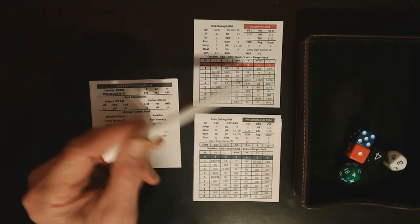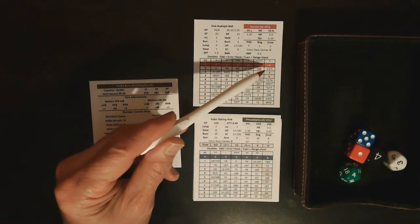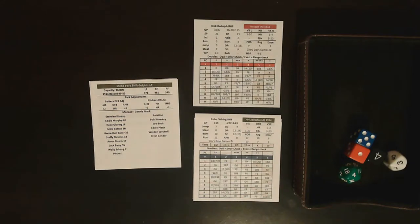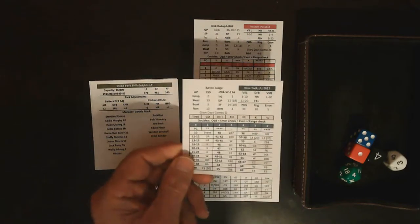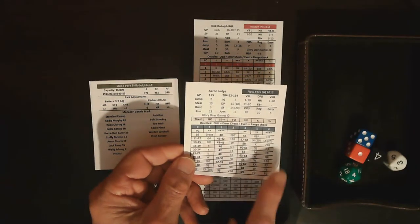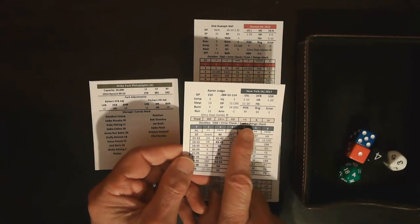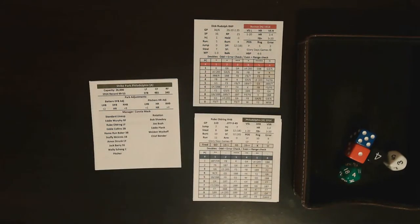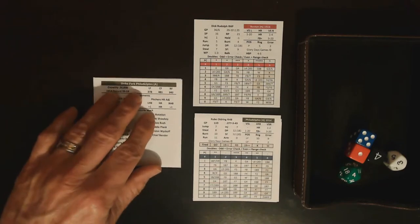The same thing applies on the pitcher's card — if you get a shaded result, you check the tired bar on the batter's card for the new result. Using Aaron Judge as an example: a fly out on his card, if the pitcher is fatigued, becomes a home run instead of a double. Different batters will have different results depending on their power.